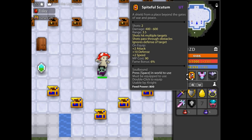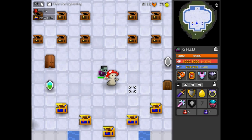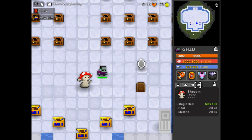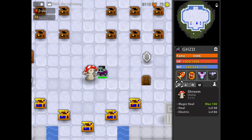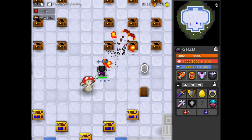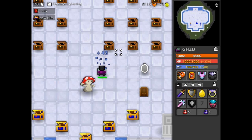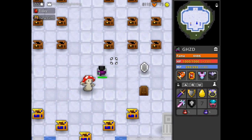It stuns for four seconds. This potentially has the ability to be one of the most game-breaking things with a max divine pet magic heal, because I can stun, then Ogma, then stun again — basically perma-stun and perma-Ogma at the same time, which is actually a little bit messed up.